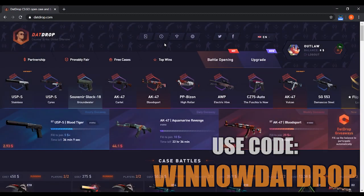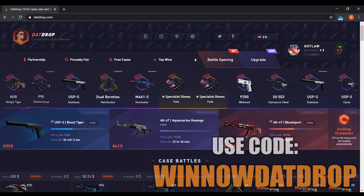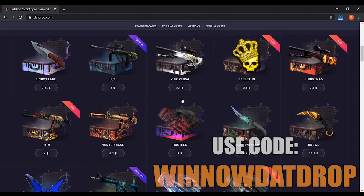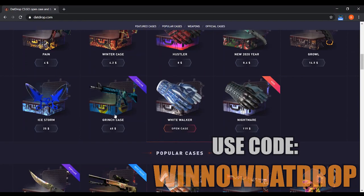I'm going to go through all the different modes on this website and why I like it so much. As you can see, there's a bunch of different tabs up here, but the ones we're going to be looking at today are battle, opening, and upgrade. Down here there are also the featured cases as well as the popular cases. Basically, this is a case opening site and you can open a case just by clicking on it.